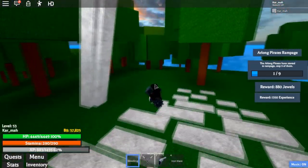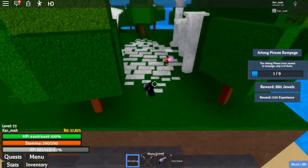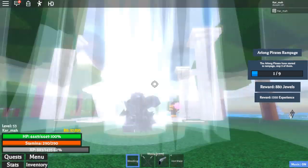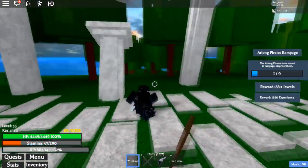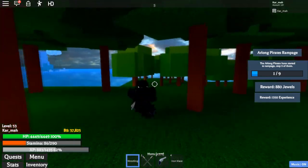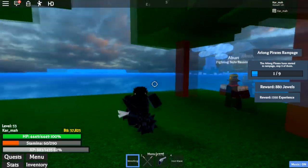So Z looks like a punch forward — not a punch into the ground or anything. Q looks like you aim something — no wait, that's a punch into the ground. And R is a dash — that's really good. This is way better than black leg, this is godly.